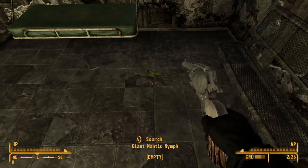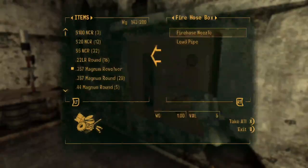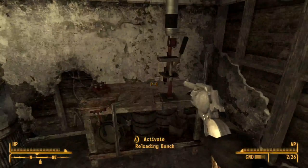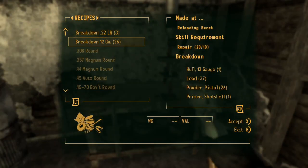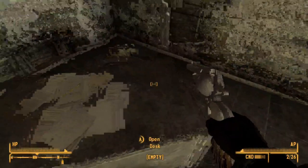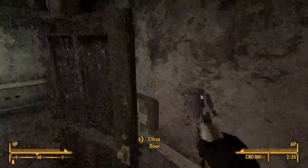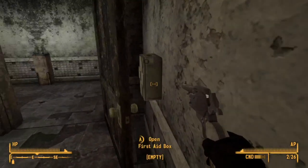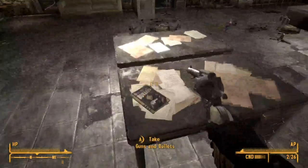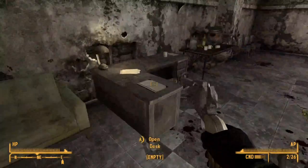I did it again — I'm giving him stuff on accident. Fire hose box, lead pipe, Hydra. Is there anything else? First aid box, empty. Guns and Bullets — I definitely need that.